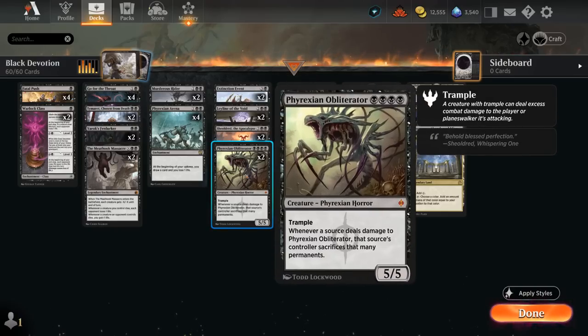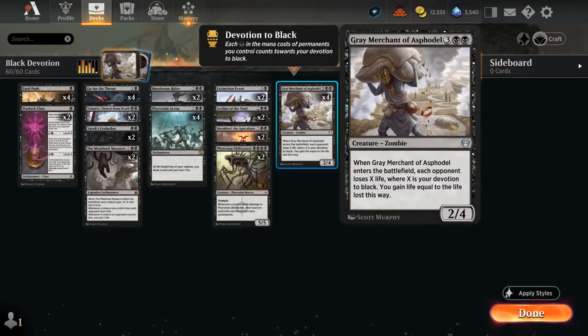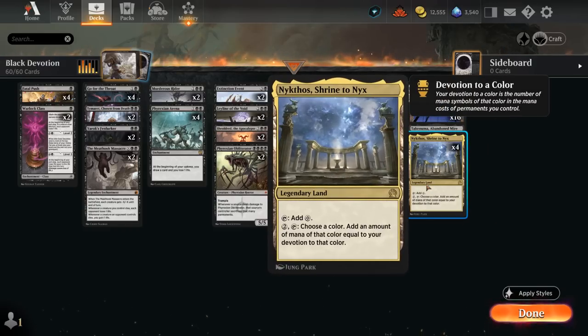At 4 mana, 2 copies of Phyrexian Obliterator, which is now back in Standard making it legal in Explorer. A 4-mana 5/5 Trampler — whenever a source deals damage to the Obliterator, that source's controller sacrifices that many permanents. It can be incredibly punishing against aggressive creature decks, and more importantly adds 4 Black Devotion, making our Grey Merchant incredibly deadly and generating even more mana with Nykthos.